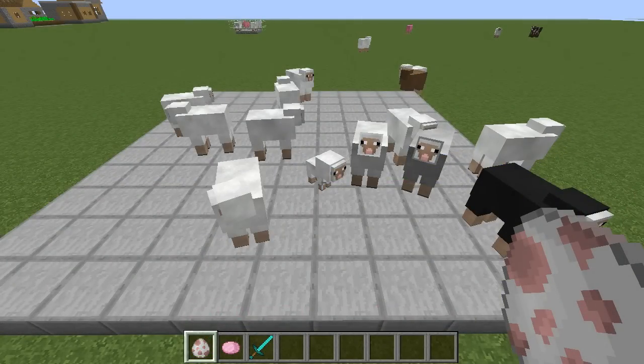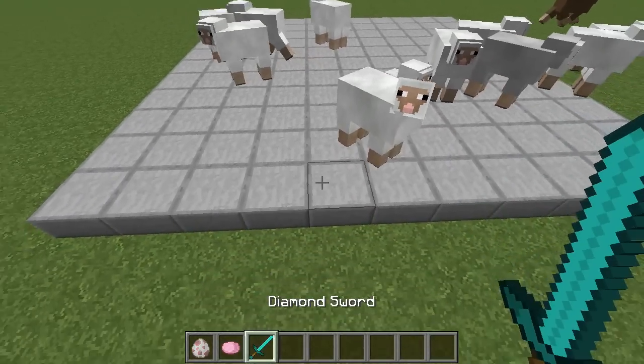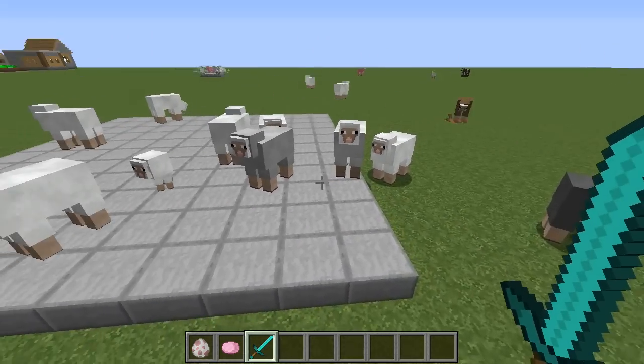Sheep will actually eat grass through half slabs, as you saw — that sheep was eating grass at the start of the clip. And a quick side fact: there is a 0.5% chance that a pink sheep will actually spawn in your Minecraft world.